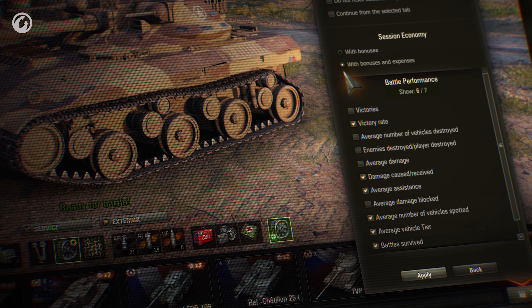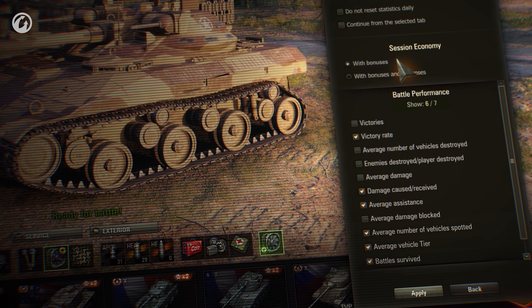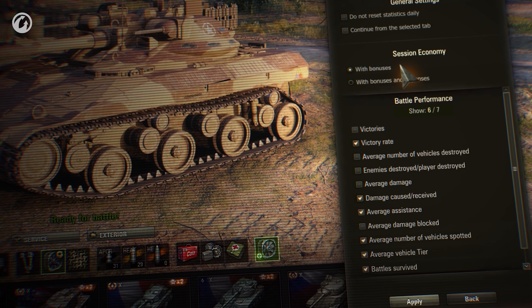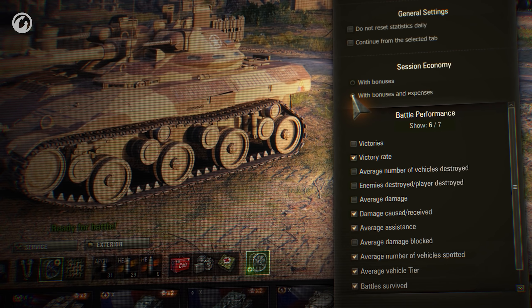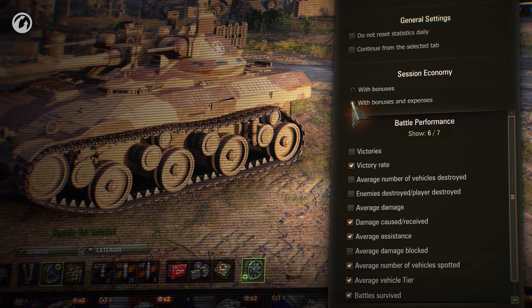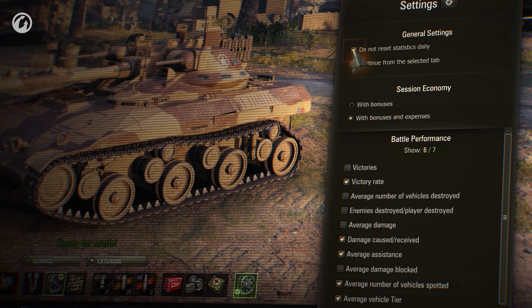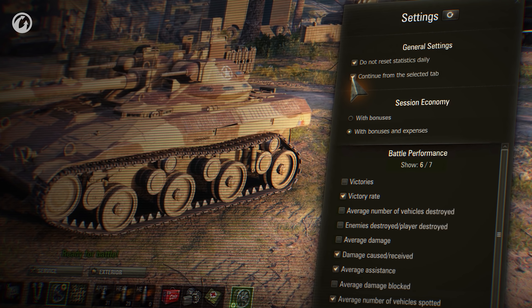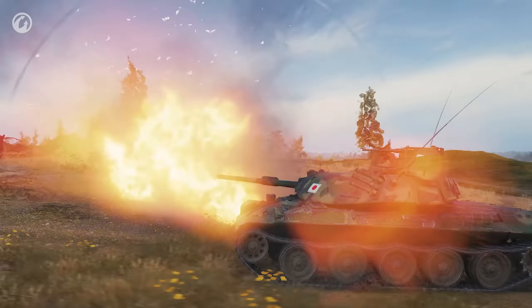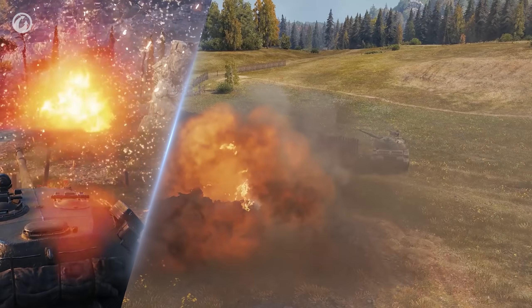You can also select one of two options for showing economic parameters: displaying the amount of credits and bonds taking into account all spending and the general amount of earned currency, or vice versa, to focus on the general income for the session. Additionally, the option of not resetting your statistics each day appeared, as well as the option of saving the last selected tab. These new features are aimed at making Session Statistics more in-depth and personalized for every player.